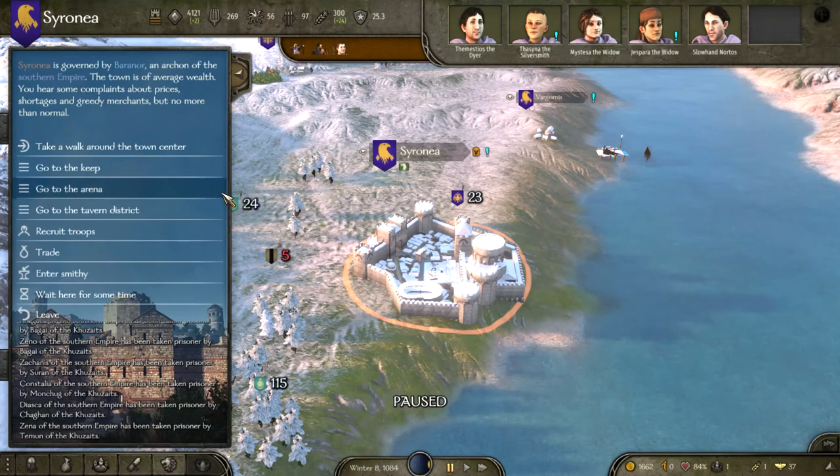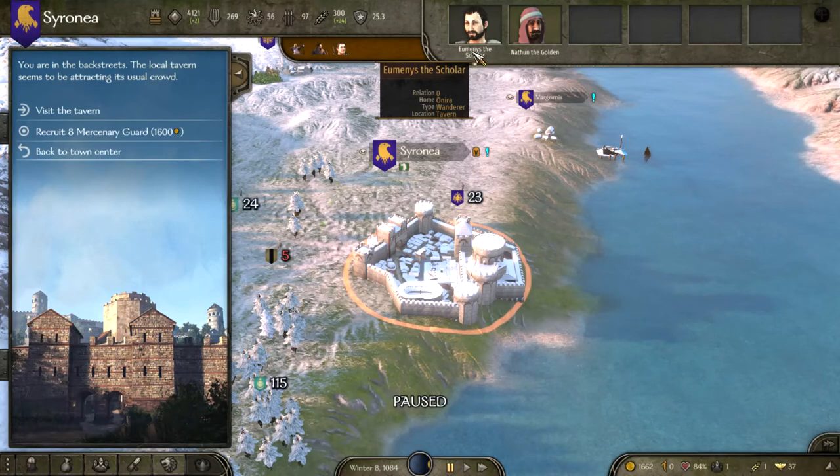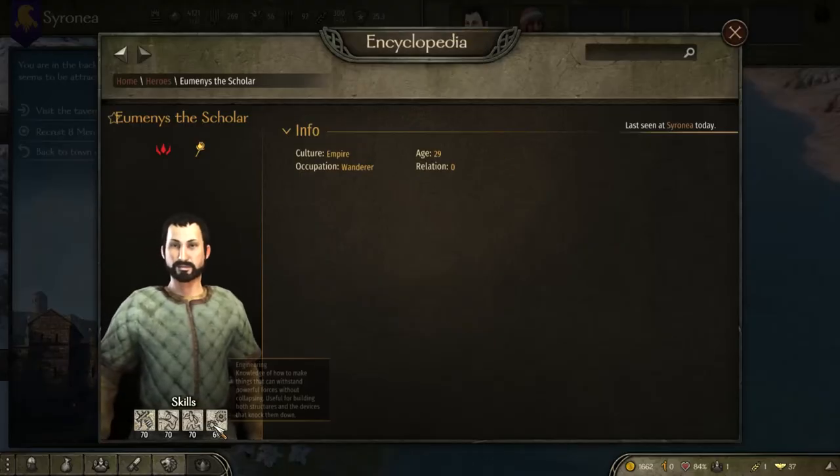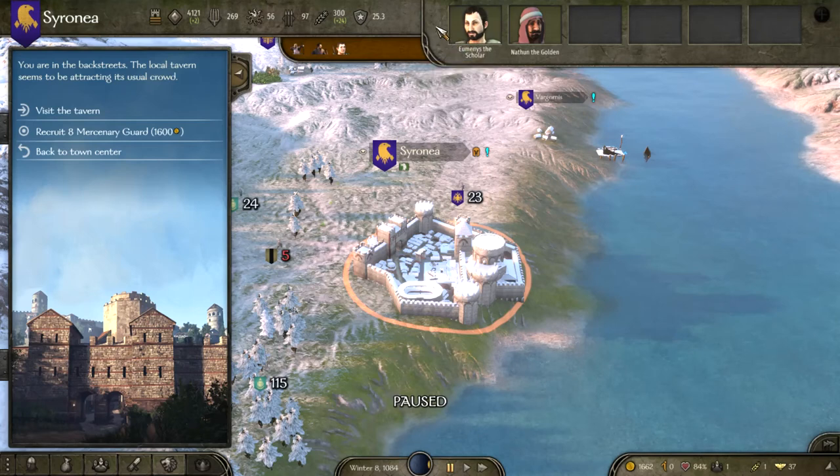We've arrived at Cyreneia and we're going to head straight into the tavern. And there he is — our scholar with his high engineering skills. We can go ahead and bring him into the party. Like I said, you're not going to want to look for the engineer first — you're going to look for companions with your clan role skills.